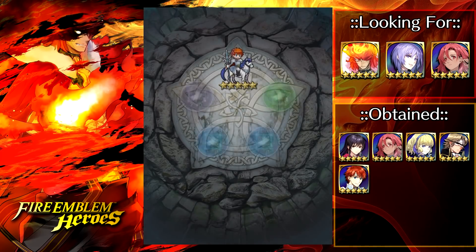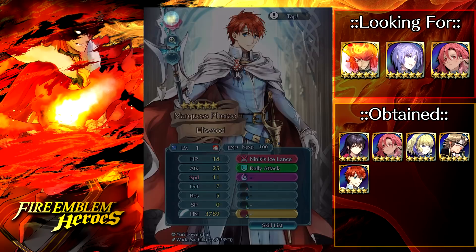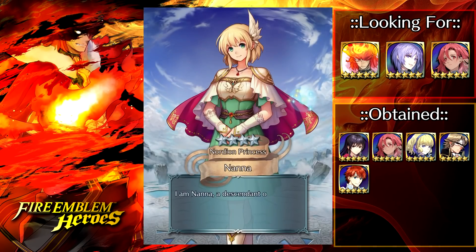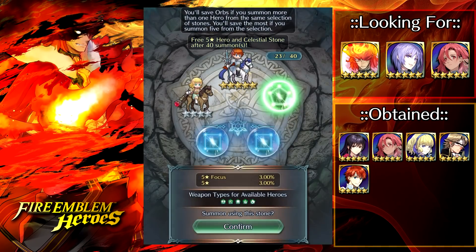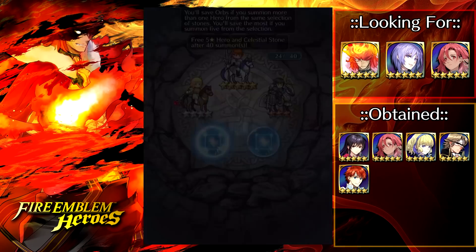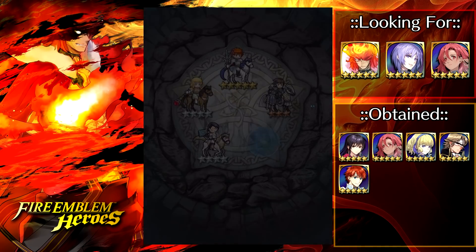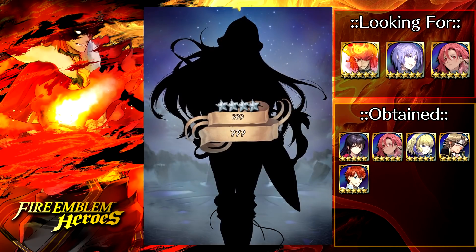We're just swimming in 5-stars today — we got Brave Eliwood, and that's really good after he got his refine. The CYL3 refines came around and I really can't decide who had the best one of the batch. I'm always going back and forth between Brave Camilla and Brave Alm. I think Brave Alm is slightly better than Eliwood because you can give him Close Call — even though he doesn't get a Trace skill, he has damage reduction and it's almost like he has Canto 1 with that skill. Brave Alm is really nuts.